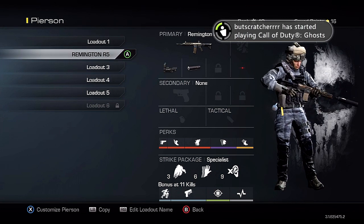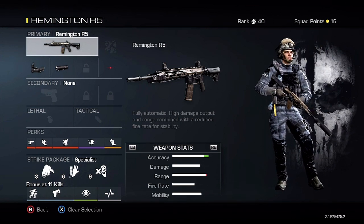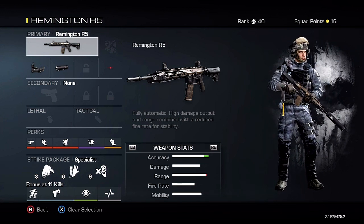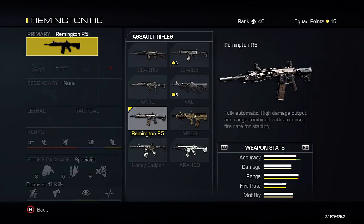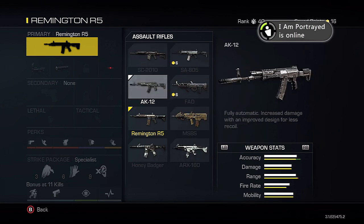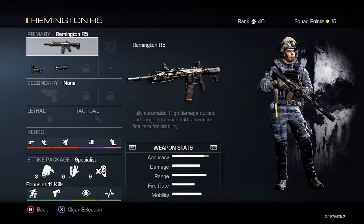We're going to be looking at the Remington R5 — the ACR of Call of Duty Ghosts. As you can see, it's fully automatic with high damage output and range combined with a reduced fire rate for stability. Without any attachments, the accuracy is already very good, the damage is incredible, the range is incredible, the fire rate is a little low but still very good, and the mobility is very good. Overall it averages out a very good range of stats.